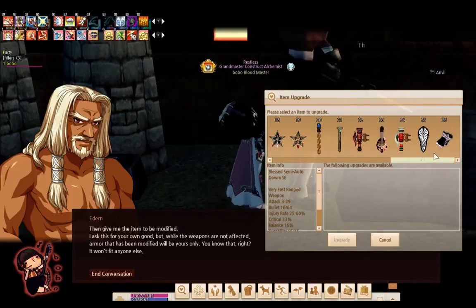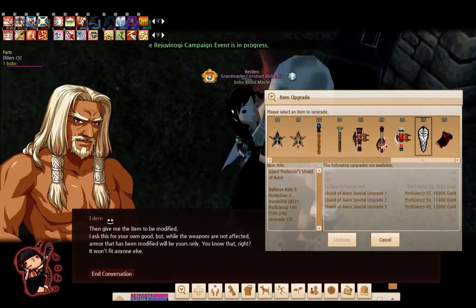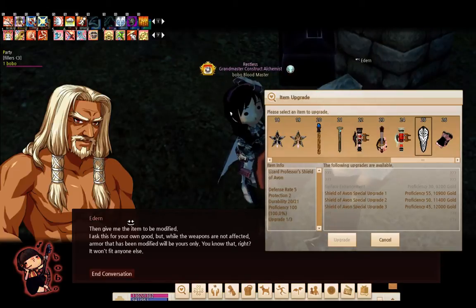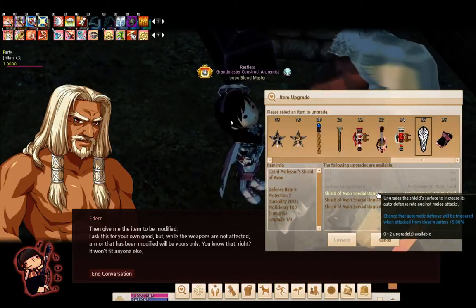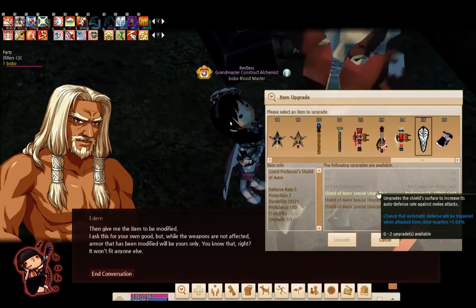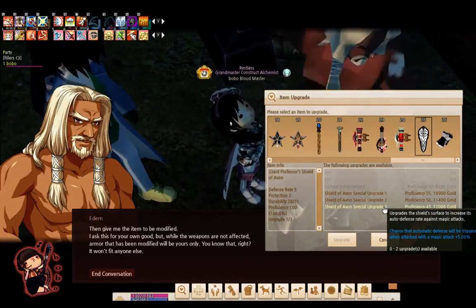Not all upgrades are the same — each weapon has different upgrades. Shields don't have the same upgrade paths as knuckles; swords don't have the same as cylinders. It's always different. My Avon Shield here has three choices to upgrade: chance that automatic defense will be triggered when attacked from close quarters at 5%, from long range at 5%, or when attacked with magic at 5%.